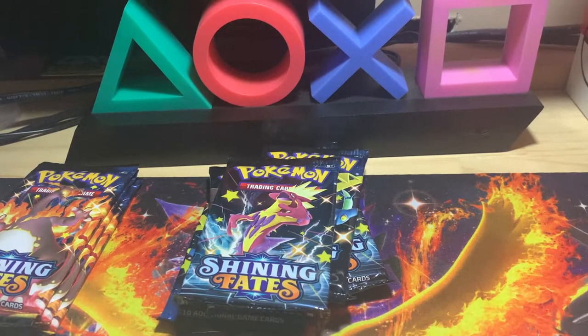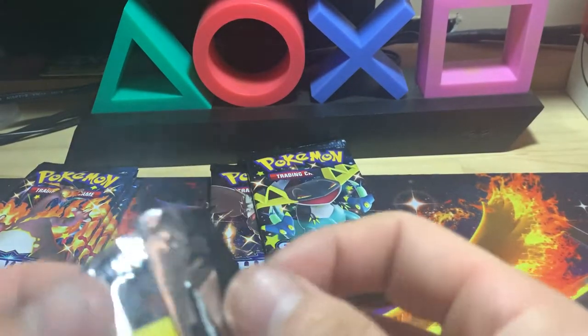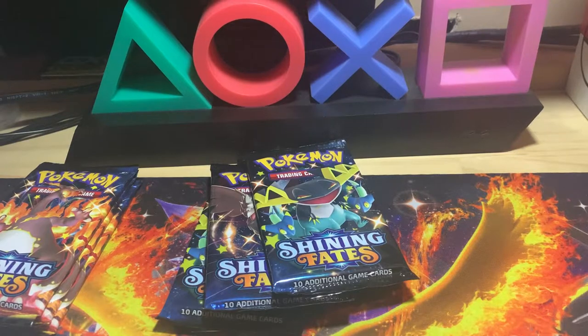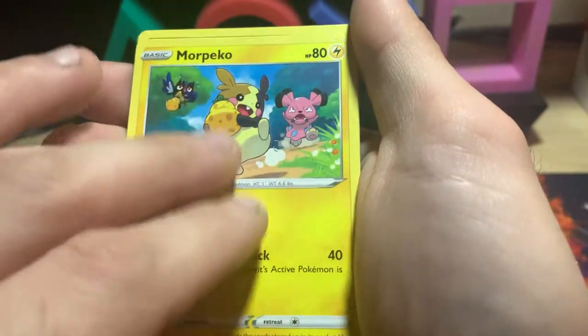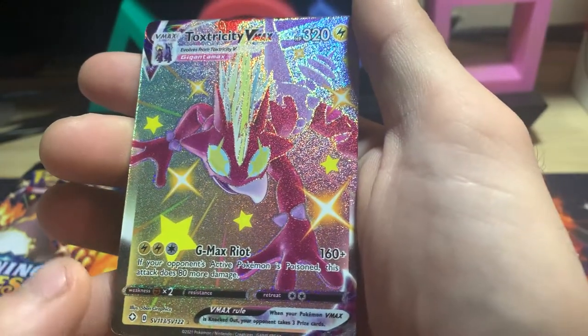Not too bad. Two reverses so far, no hits, eight packs left and we still got the tin. We've got a good amount of chances to pull that Ditto or Shiny Coon — that's what I'm looking for right now. We got the Charizard, we got the gold card. We don't have the V Eternatus but we've got Eternatus V-Max three times now, which is crazy. I don't know how rare exactly that card is but it is the second most valuable card in the set. We only got Skyla once. Okay — there we go, it's Electricty V-Max!